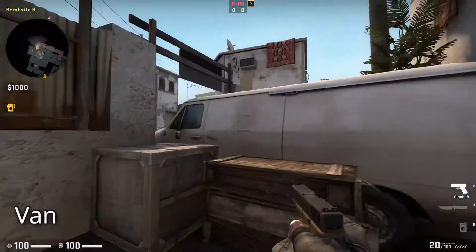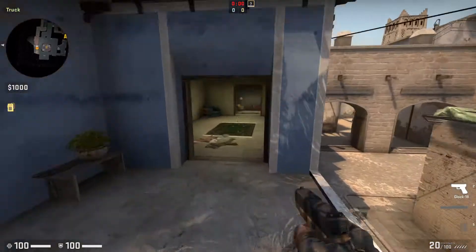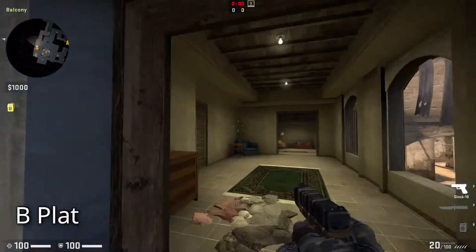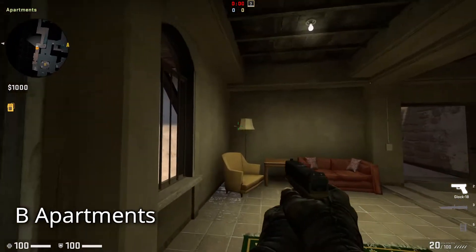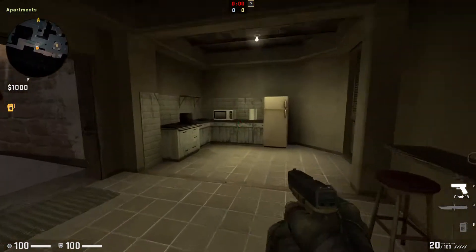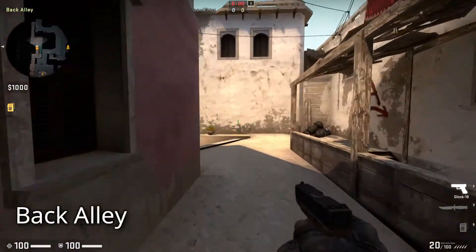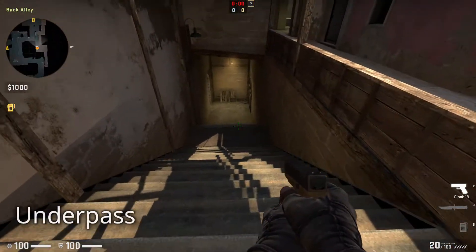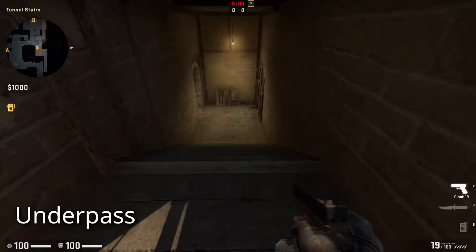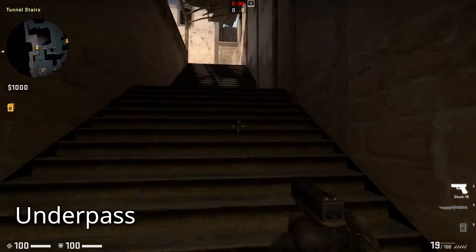This is the Van. This is B Flat. And these are B Apartments — the point that the T's will most frequently attack the B site from. This is the Kitchen. And this narrow lane is known as the Back Alley. And down there is the Underpass — the underground passage that leads from B apartments to the bottom of mid, right underneath Sniper's Nest.